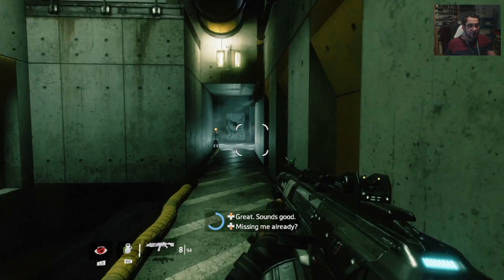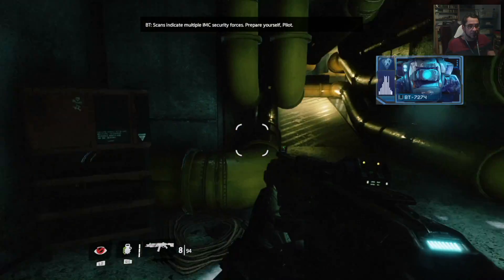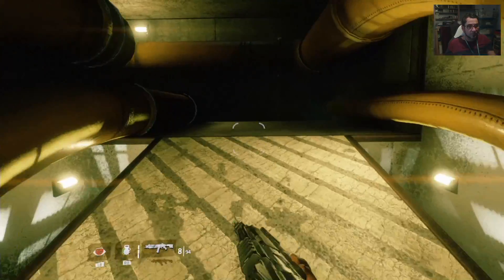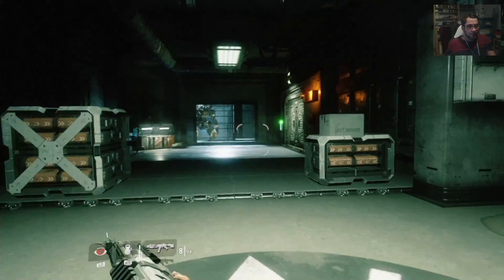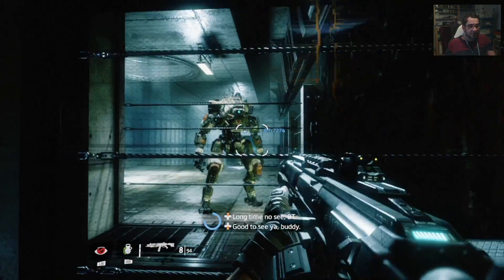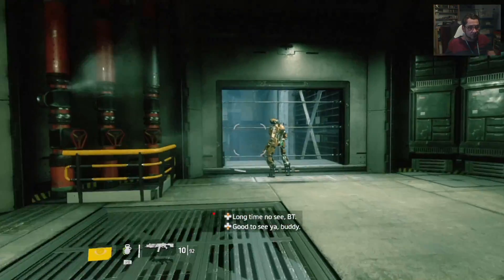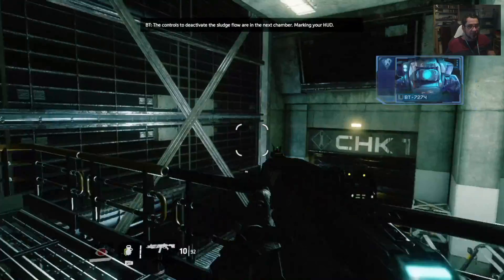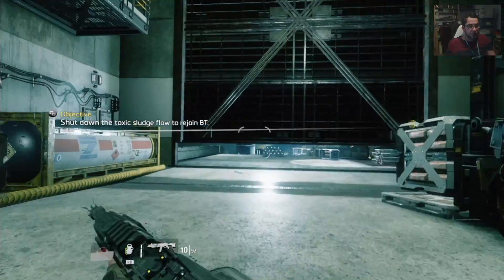I think that was just a work-a-droid. Scans indicate multiple IMC security forces — prepare yourself, pilot. Alright, I hope I'm going the right way. There he is — is that him? I think that's him. The controls to deactivate the sludge flow are in the next chamber. Shut down the toxic sludge flow to rejoin BT.